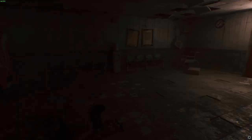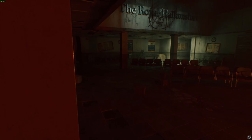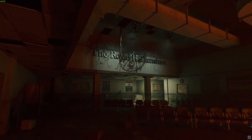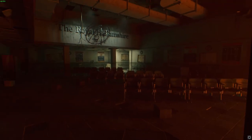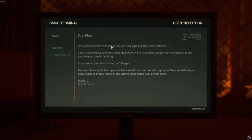Let's put the torch down. Royal Hampshire. Something definitely not great happened here — you can tell by all the red lights and the blood. A note: 'I've given reception access to the gas flow pipes by the main entrance. People can't be trusted not to smoke near the damn thing. If you see any embers, switch off the gas. A stray bullet or even a knock in the wrong place could bust it wide open.' Gas flow near the entrance — shoot it, causes fire. Got ya.